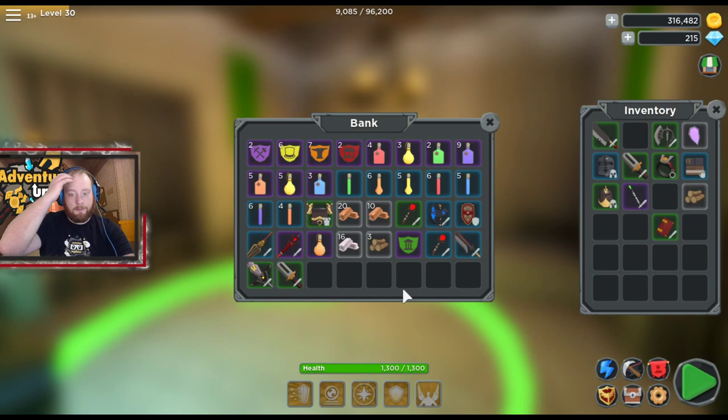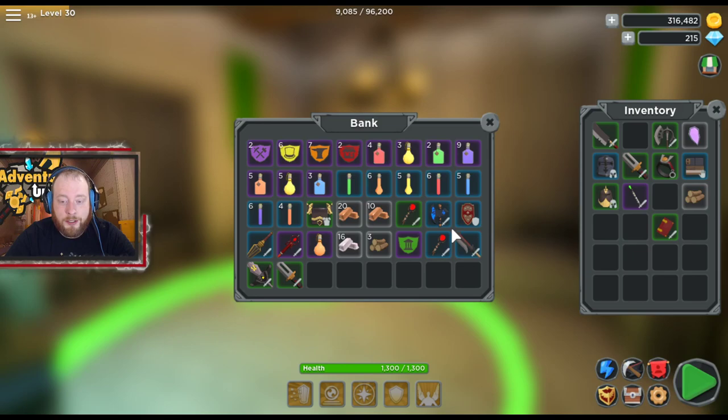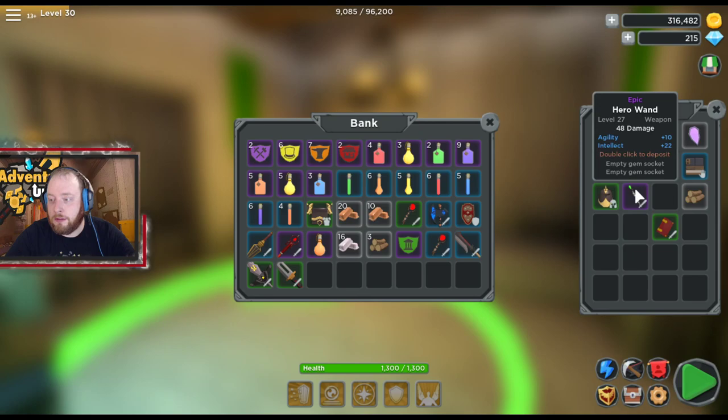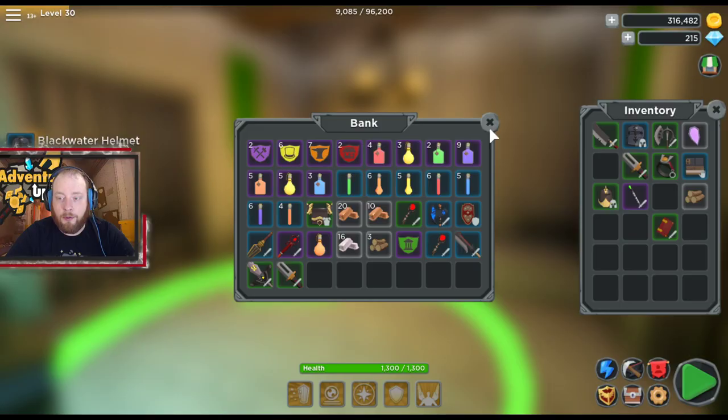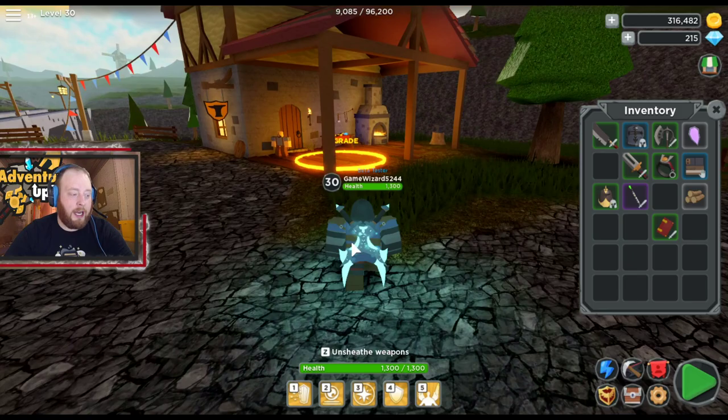The bank will be your friend — this is your extra inventory slot where you put everything you want to save for later. I'm saving stuff for when trade opens so I can give it to you all. When you've got both screens open, double-click to throw it in and double-click to pull it out.